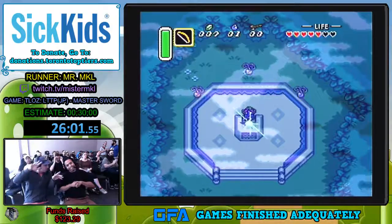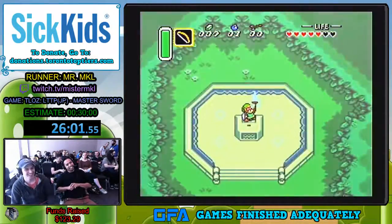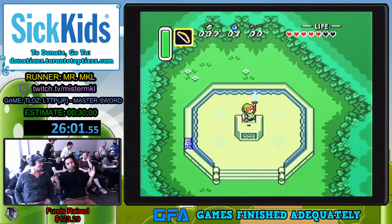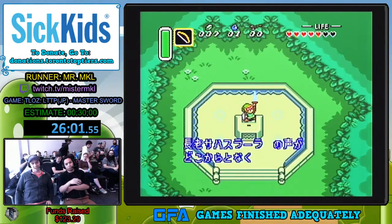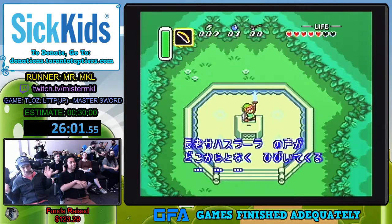Look at how beautiful this is — nice mist flowing throughout the forest. So technically we saved the universe or something, because no more darkness. I mean, realistically, if I were Link, I would take this, sell it to the highest bidder, and just live off the riches in the destroyed world that Ganon runs.